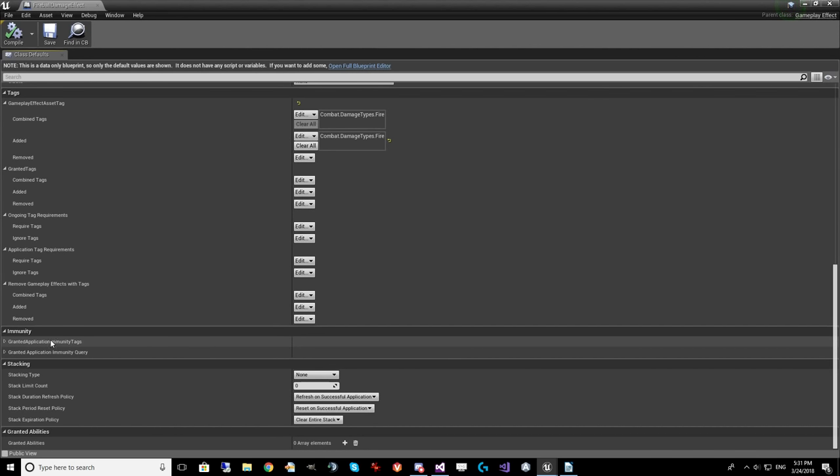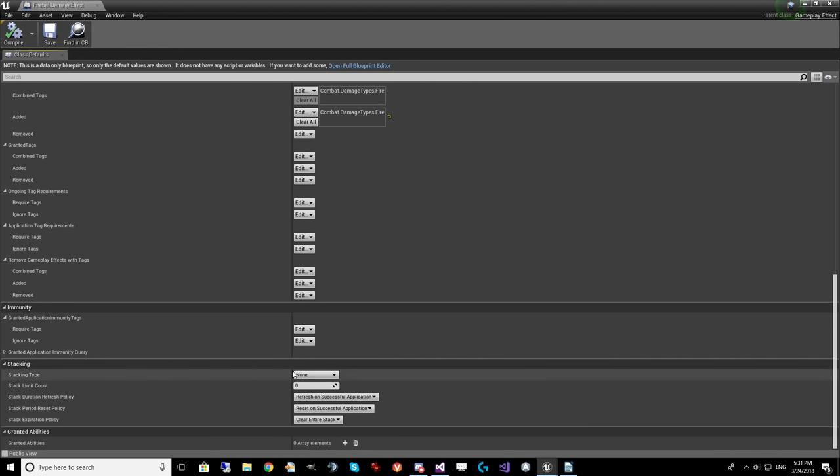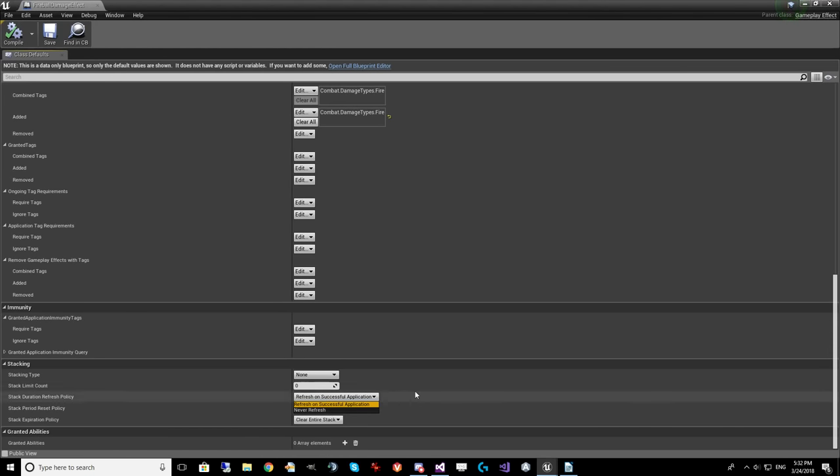There's a section for gameplay cues that are related to this effect and automatically fired. You can have tags applied to the target, added or removed based on whether this effect is currently on them. Ongoing tag requirements mean if any of these tags are lost, the effect will expire. Application tag requirements mean if any of these tags don't exist, the effect will not apply. You can also have a gameplay effect remove existing tags. Certain tags can grant immunity to this gameplay effect. Stacking can be set to none, aggregated by source, or aggregated by target — if you aggregate by source, each person attacking gets their own stack on the target.